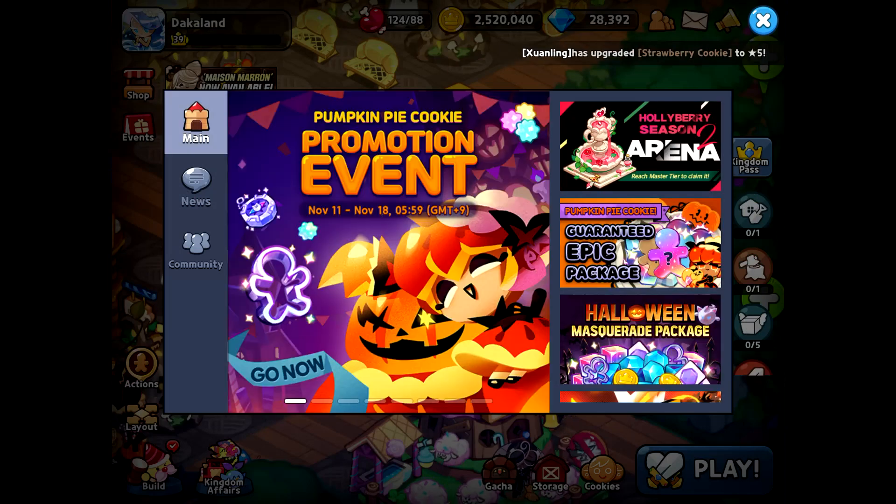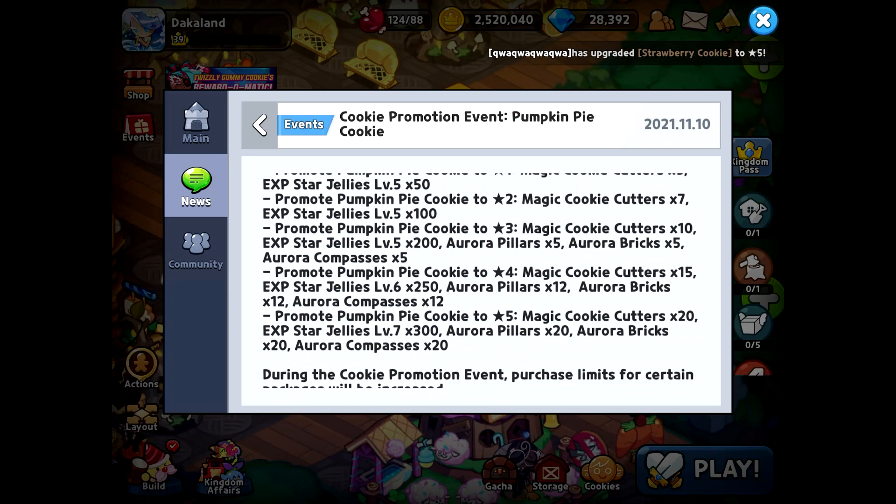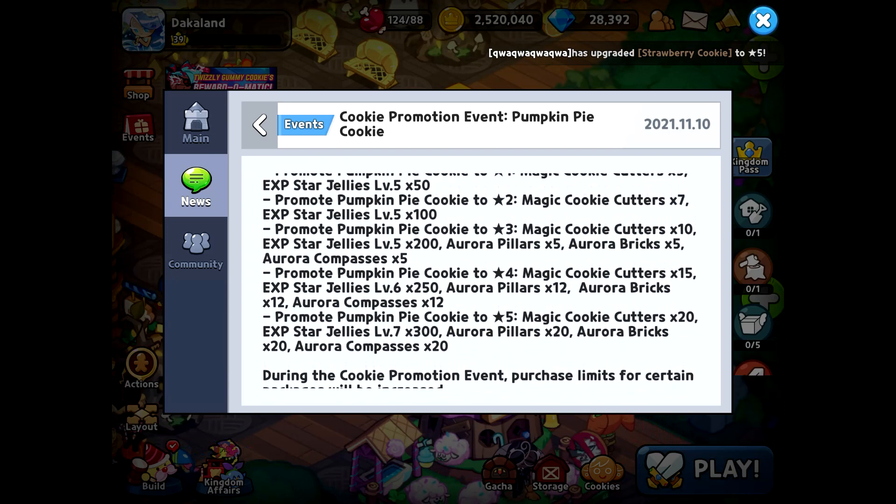First, the event: pumpkin pie promotion cookie event. If you promote to five stars, you can get 20 magic cookie cutters, lots of EXP star jellies, and a bunch of aurora materials.